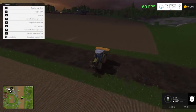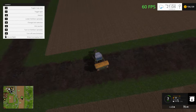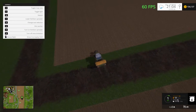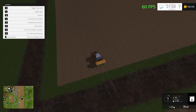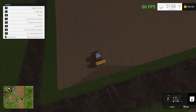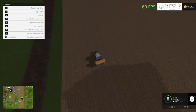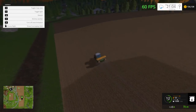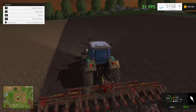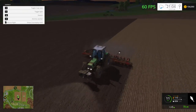So the fertilizer is done. I'll get him started on the next run and see if he lines up correctly. That looks almost right. There we go — let's let him run for a little bit. So we're just farming along, getting everything done.